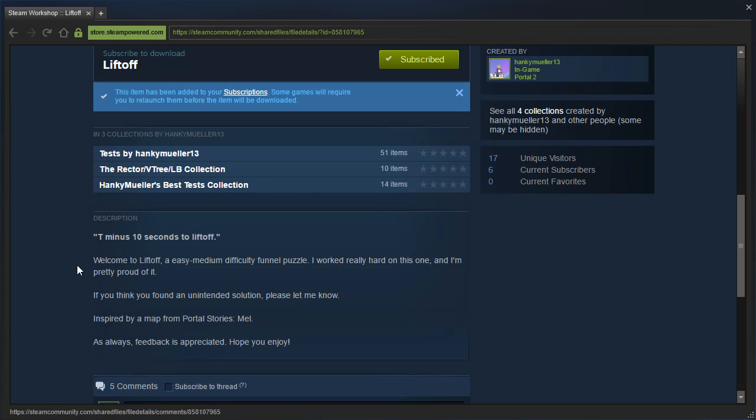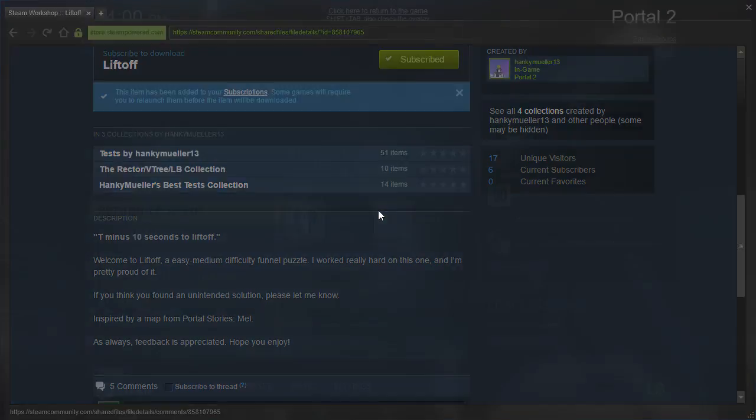Welcome to Liftoff, an easy medium difficulty funnel puzzle. I worked really hard on this one and I'm really proud of it. If you think you found an unintended solution, please let me know. Inspired by a map from Portal Stories Mel. As always, feedback is appreciated. Hope you enjoy.